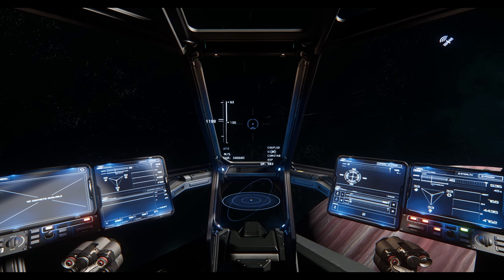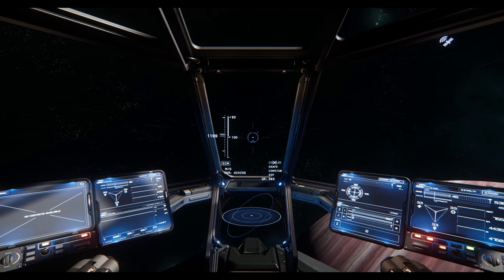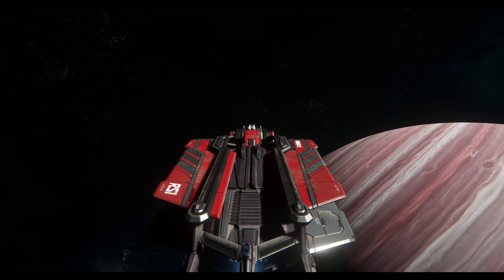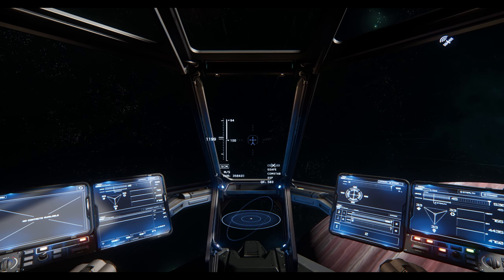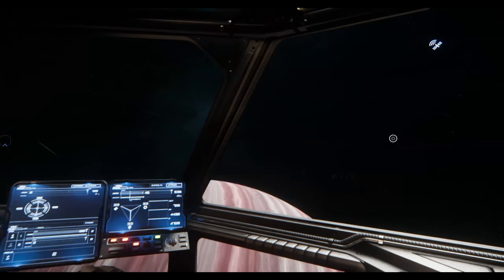Hey guys, Youngblood here. I wanted to let you know that there is something in the game right now — the ability to use the beds in your ship to actually log off and then use that as a spawn point later when you come back in.